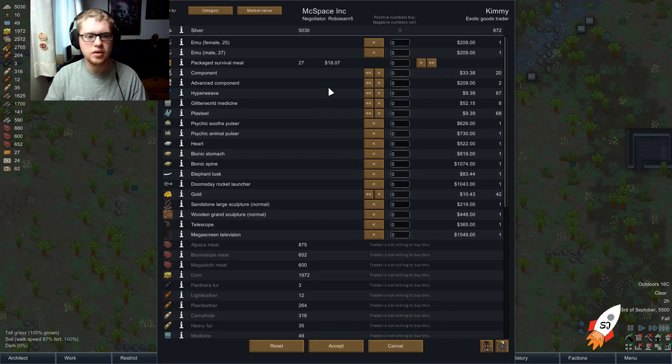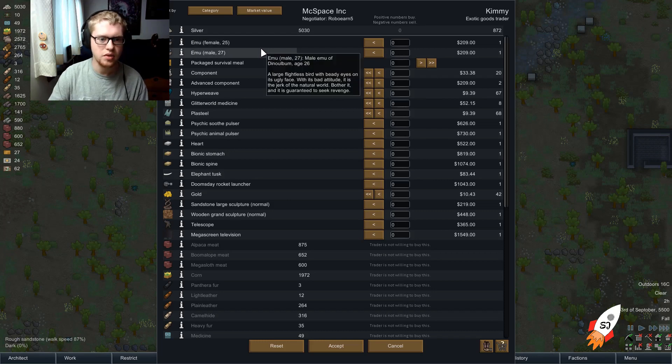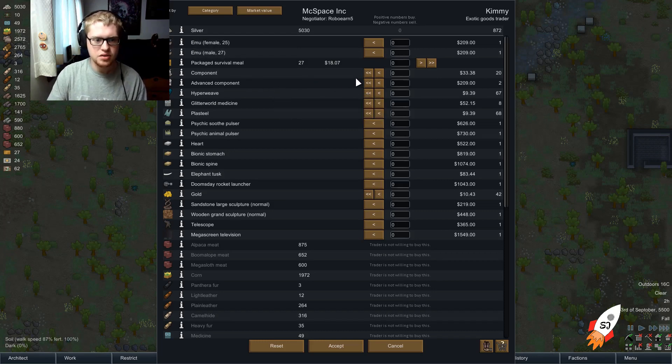What do you have? Emotes — interesting. Components — do we have any components right now? We don't, actually. Interesting — we need components. There are some advanced components too, and plasteel, which we'll need a lot of pretty soon. Let's see... a lot of organs, interesting.